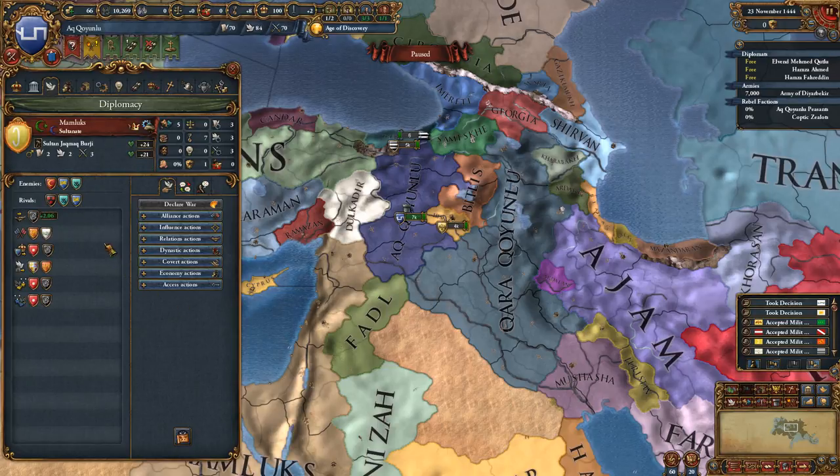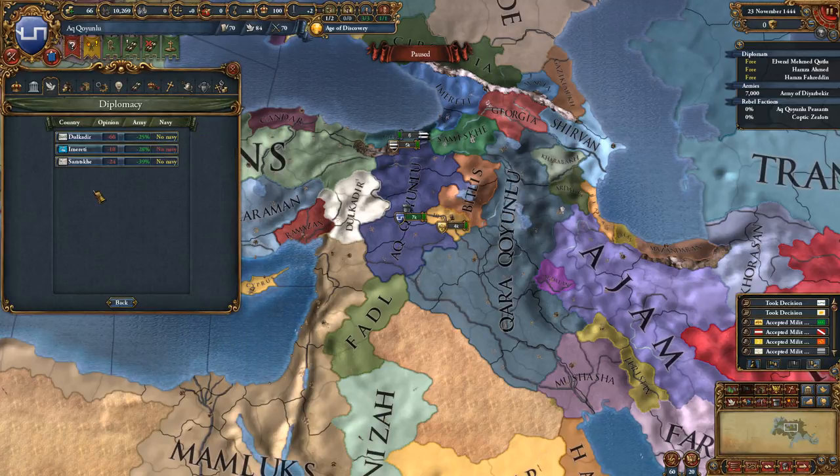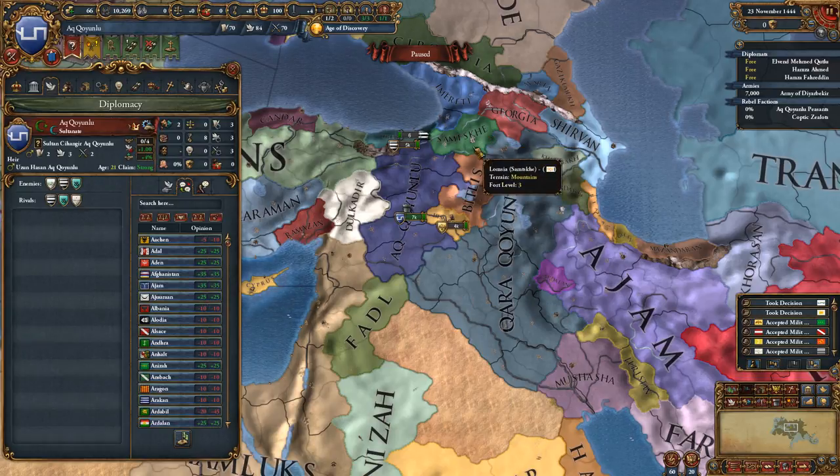Mamluks, who do you hate? They hate Venice and the Timurids — okay, so I can't rival any of them. Imuretti — these guys up here are probably worth rivaling. So we'll rival Trebizond, Samchkich, and Kara. That all seems reasonable enough.